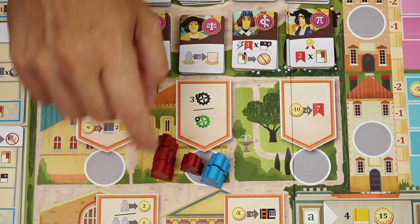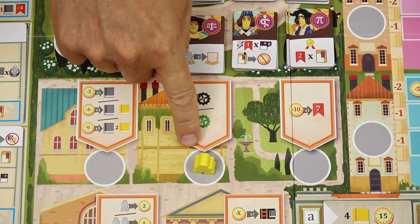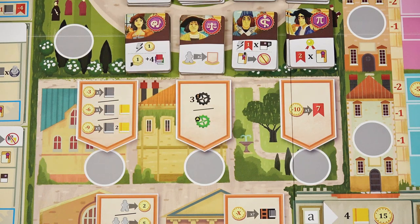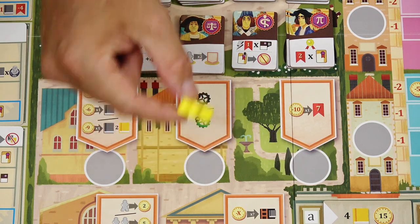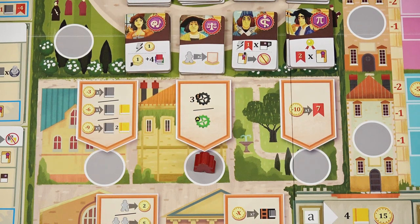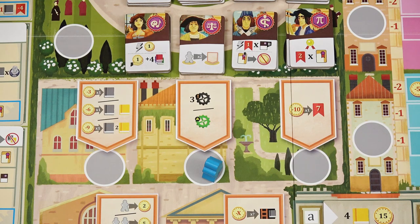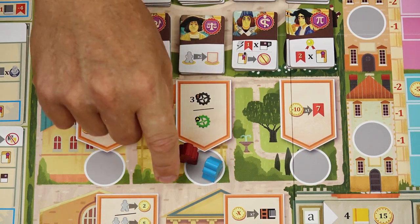The yellow pieces are not masters — they are called tutors. They act and count as masters, but after you use them on an action space, they are immediately discarded back to the general supply. So as the red player, you can use a tutor on an action space, take the action, discard the tutor, and then use your own master on the same action space again. If a different color master is already on the space, you can use the tutor as your second master, then it is immediately discarded after the action.